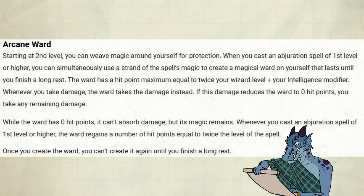Whenever you cast an Abjuration spell at 1st level or higher, the ward regains a number of hit points equal to twice the level of the spell. Once you create the ward, you can't create it again until you finish a long rest.